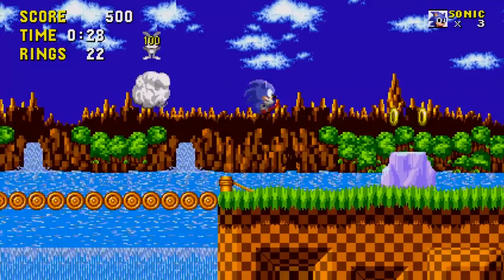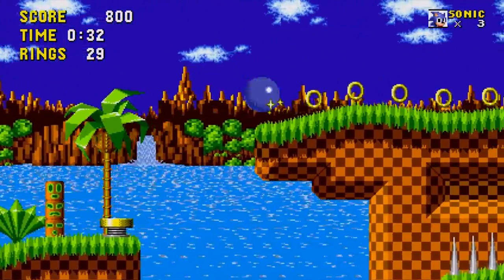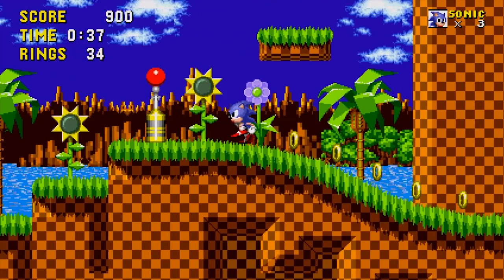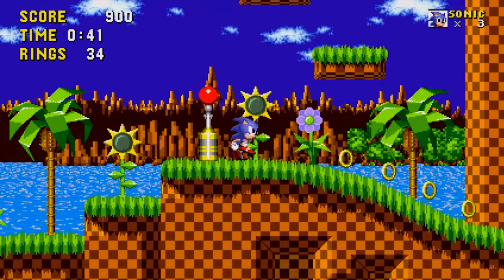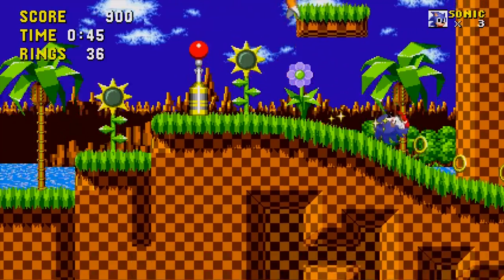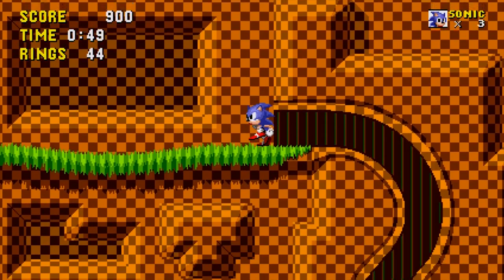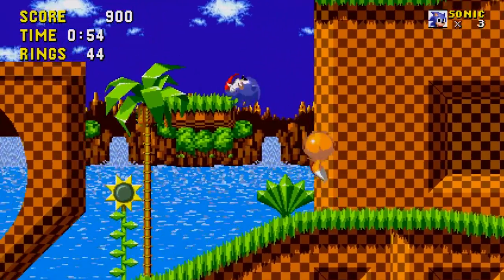Now we can play with Tails — there he is, hey Tails! Tails can't really do much though; he basically just follows you and you can't even use him to fly. So it is more of an aesthetic thing really.